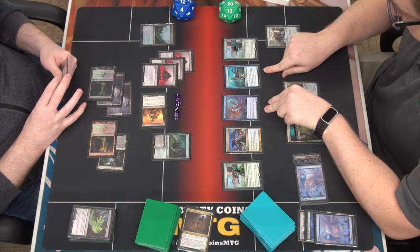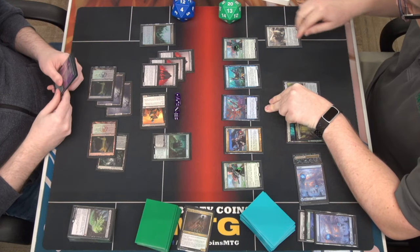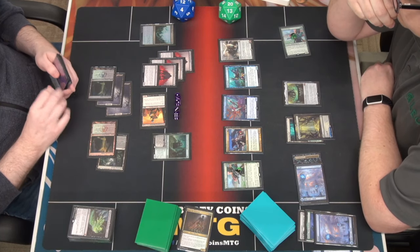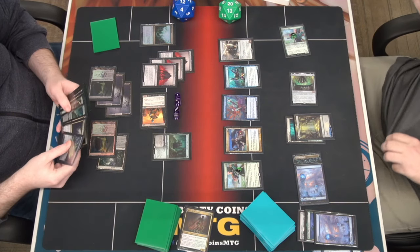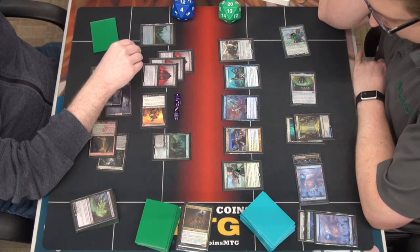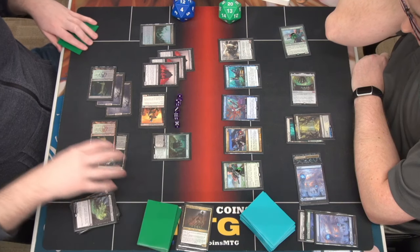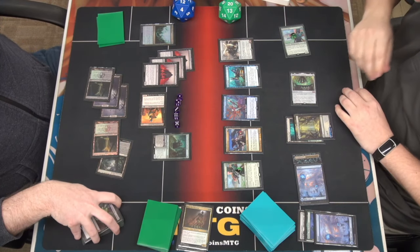Eight unblockable, which I think is just enough with the copter. I will crew the copter - that's 11. Would you like to exile a creature from my graveyard? I'm going to exile your skeleton. It's going to set you off a bit but I don't think you can just go off and end the game. I will make another plant and the surveil counter goes here from Agatha's. I'll leave that on top. Tag me for 12 that I can't block? Yes - go to combat, I will die.